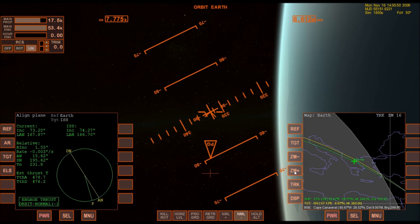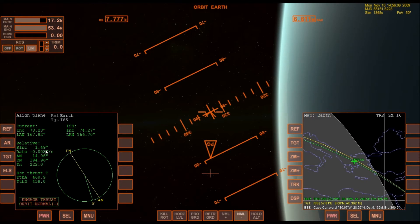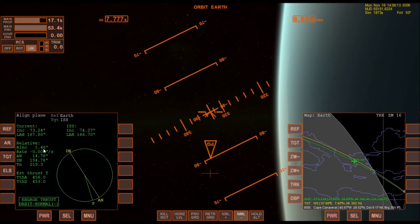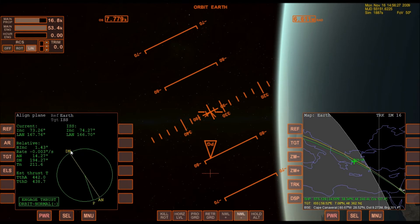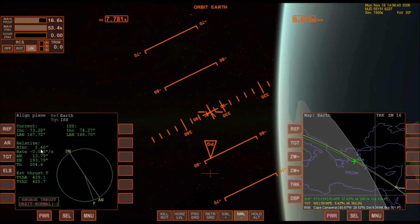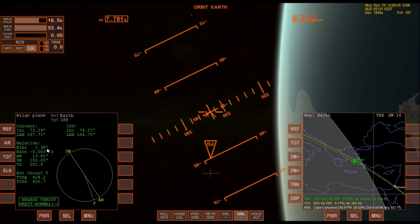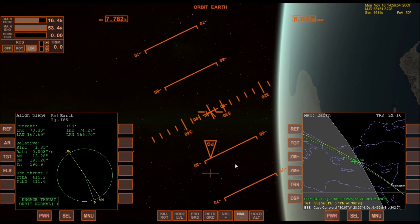Plane changes are very expensive in terms of how long you have to burn the engines. I've been burning for quite a while and it's only come down a quarter of one degree. So every fraction of a degree that you're off costs a lot of money in terms of how much fuel you're burning and how much mass is required to make that correction. So when you launch, you want your launch profile to be such that your relative inclination is as close to zero as possible on the ride to orbit, so that you don't have to make any corrections after you get into orbit. My launch effort could have been a lot better.